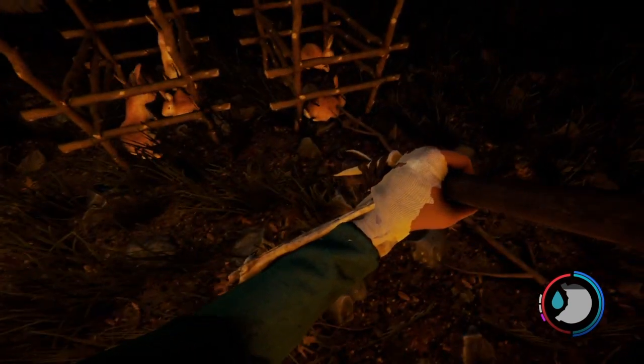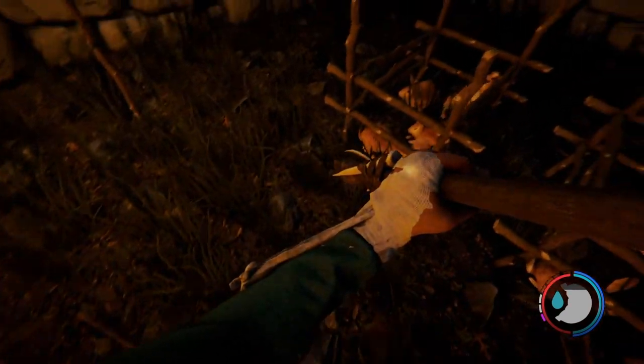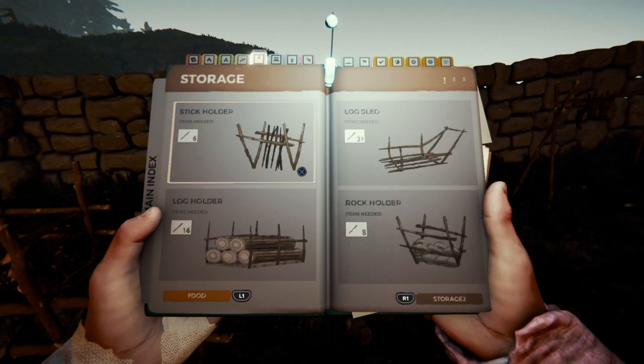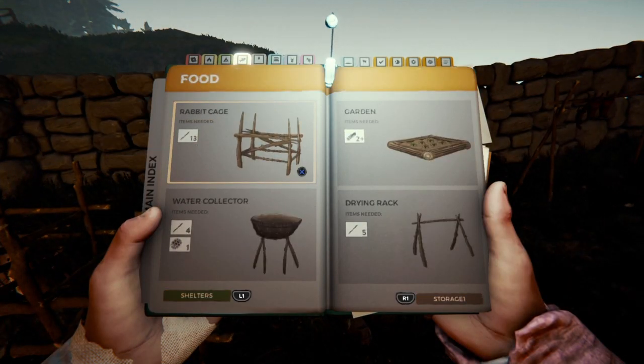We've got six now. We should actually build another pen and put two more in one of the pens. I'll actually do that, I'll make another pen. Rabbit cage, there you go.